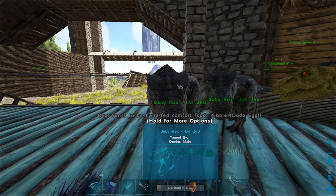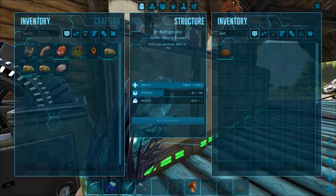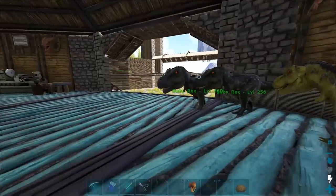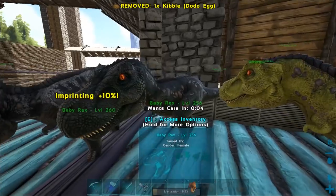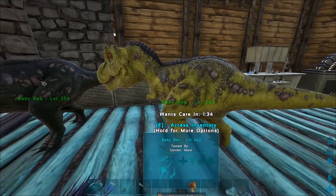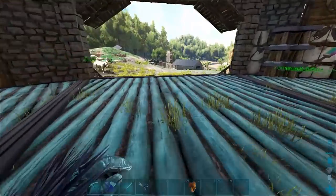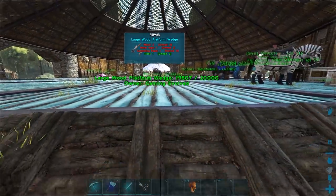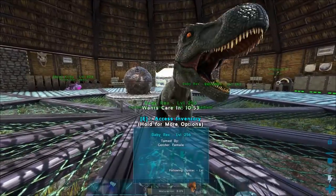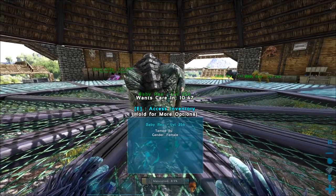We need dodo eggs for the imprint — yes, we have dodo kibble! I'll just take one because I keep forgetting to put extras back. My game is still really framey from the load-in. We'll imprint this one as well — I love the little emote they do. We're going to have to get a full imprint on that guy and definitely try to breed it up with some of the others.